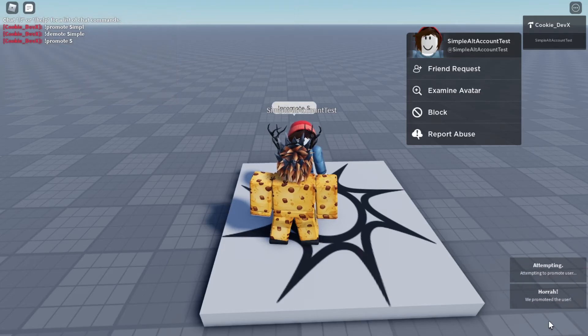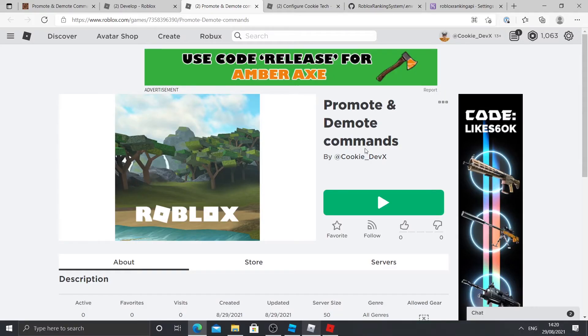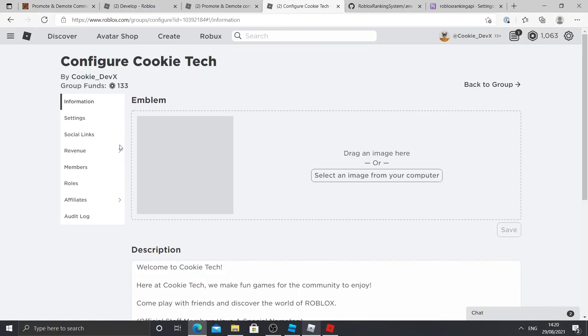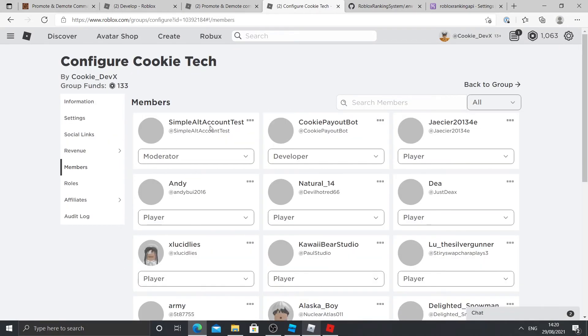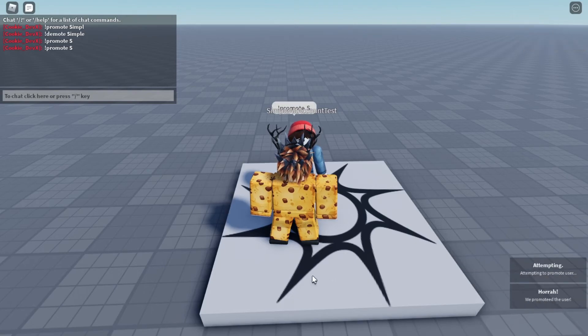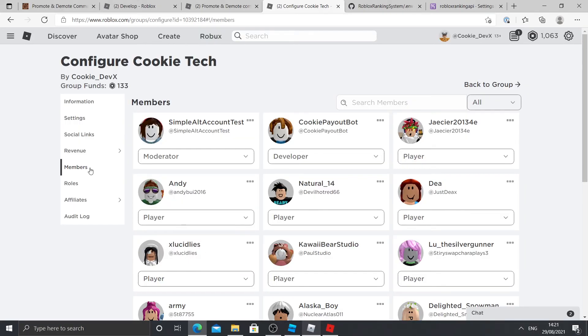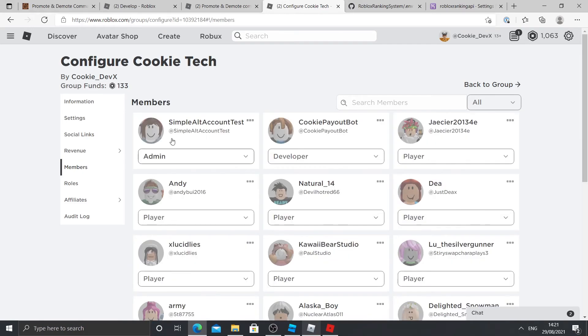It says hurrah, we promoted the user. Now if we go to the Roblox group you can see they have been promoted to Moderator. For example, if I say promote again — attempting — and hurrah. Now if we refresh the page and go back to that tab, you can see they've become an Admin.